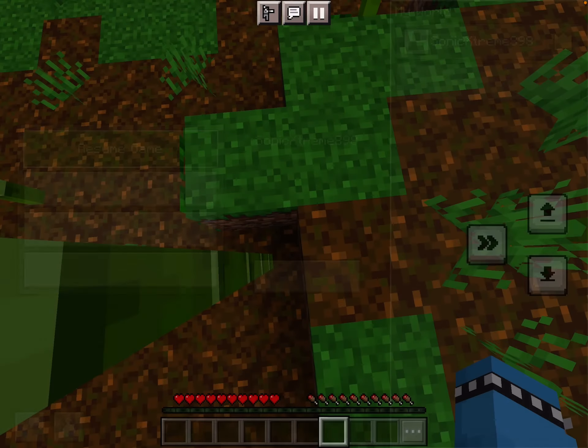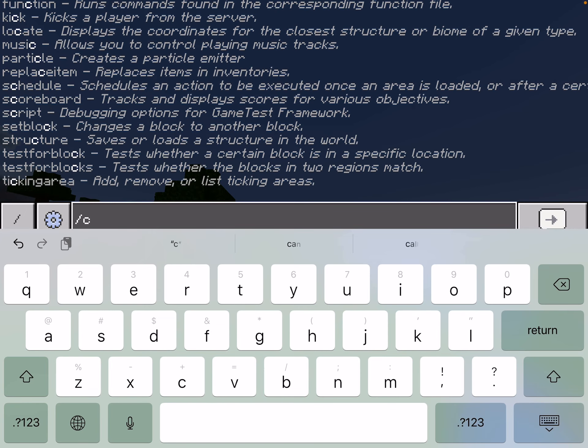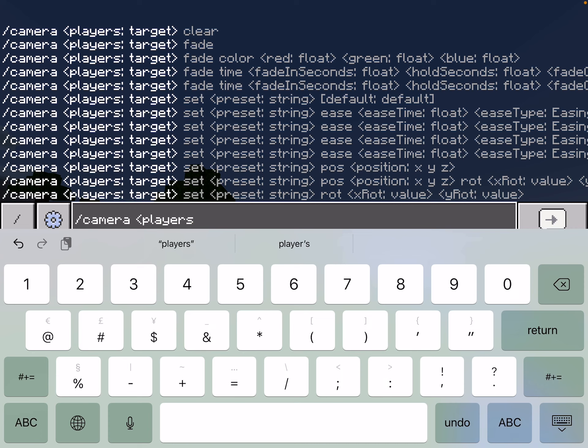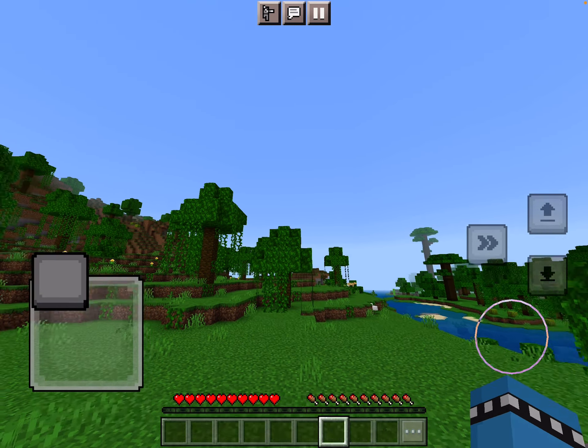Sorry for those technical difficulties where I just died, but there is a new command where you go like slash camera camera, here, colon, not comma, target, target, clear. Yeah, I don't know how that works.